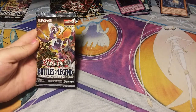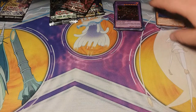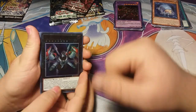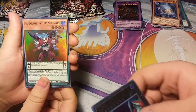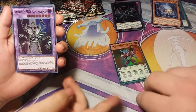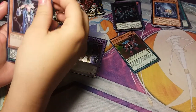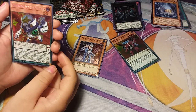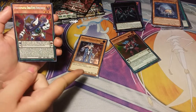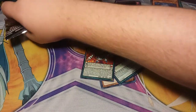Now we've got Battles of Legend: Light's Revenge. Raid Raptor Satellite Cannon Falcon, Performable Odd Eyes Minotaurus, Vision Hero Adoration, Spellbook Magician of Prophecy — these are all shiny. And this one looks really cool, it looks like it's got glitter but it doesn't. Performable Odd Eyes Synchron, and another Performable card.